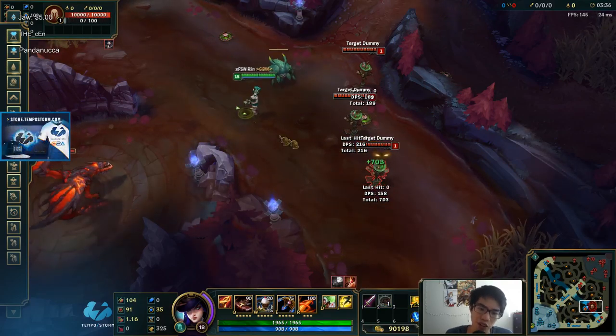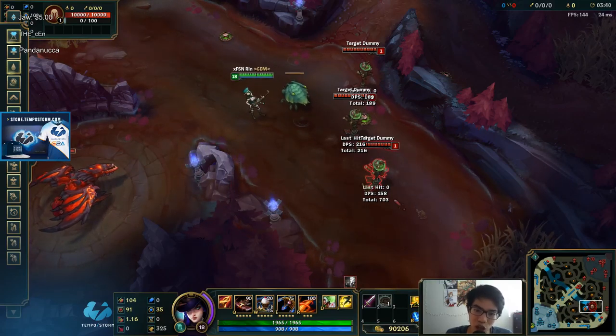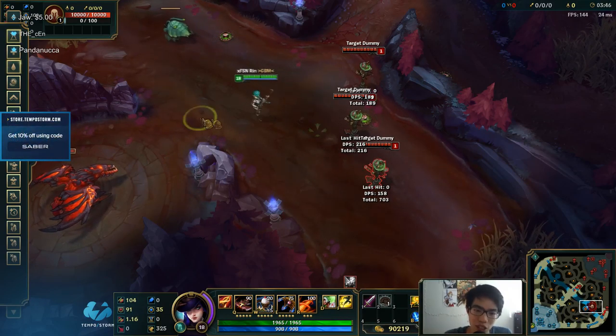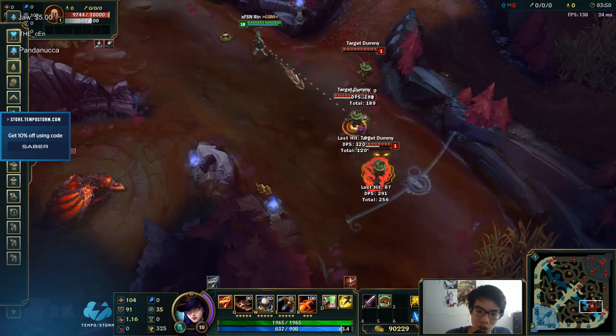As long as he's like half health, he's all-in. And you know he can't move — remember the Thresh hook flash thing? It doesn't work. You can't flash. So the instant he winds up the hook, you know he can't move. You just do this — boom, dead.